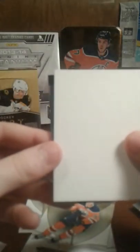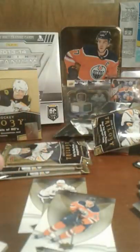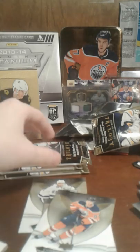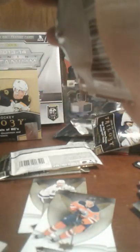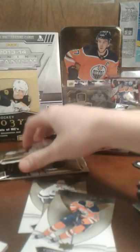So we have got a Stephen Stamkos, Conrad David base card, Ryan Getzlaf. Decoy, decoy, decoy, decoy, decoy — and it is a Patrick Laine numbered to 799, blue. I don't know, nice card — they're like shiny.